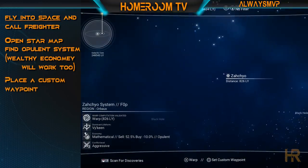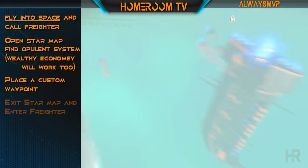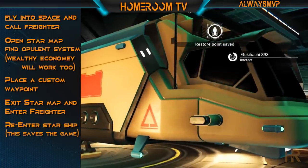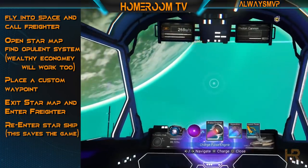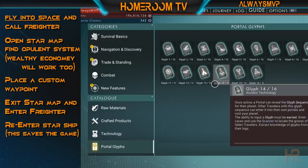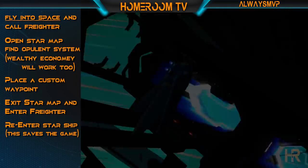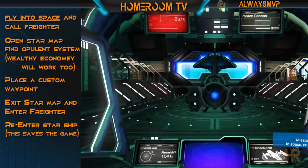Place a custom waypoint by pressing X on the opulent planetary system and then pressing square. Exit the star map and land in your freighter. Get back in your starship and then take off. This is important to do before you warp into the next opulent system, because your next jump could be the one that spawns that perfect freighter.